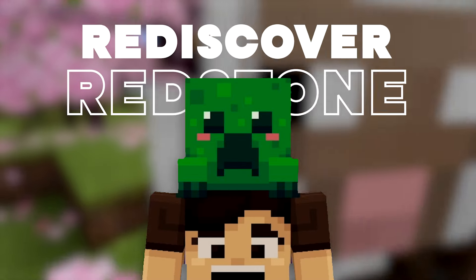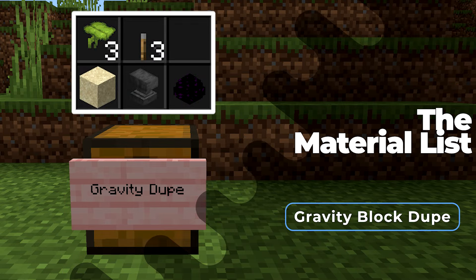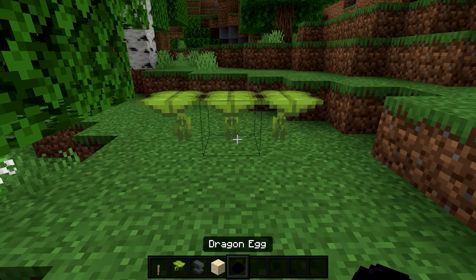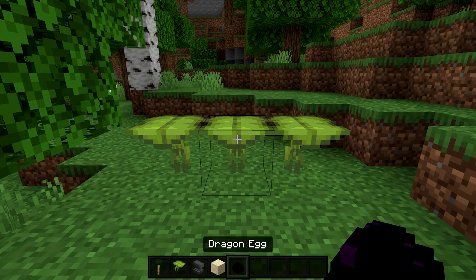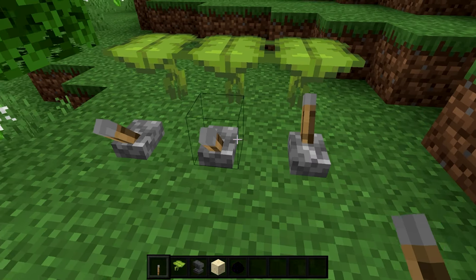This glitch can duplicate every single falling item in the game within seconds. The first step is grabbing your drip leaf and placing them down just like that. Then grab the items you want to duplicate — they can be any gravity blocks such as anvils, sand, and dragon eggs. Now grab your levers and place them right next to the drip leaves and activate it just like so.